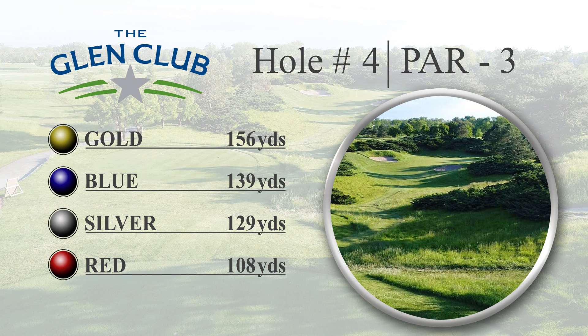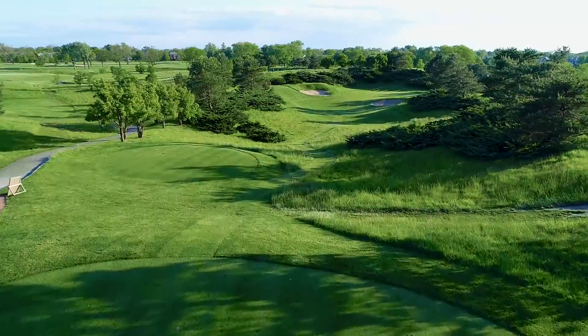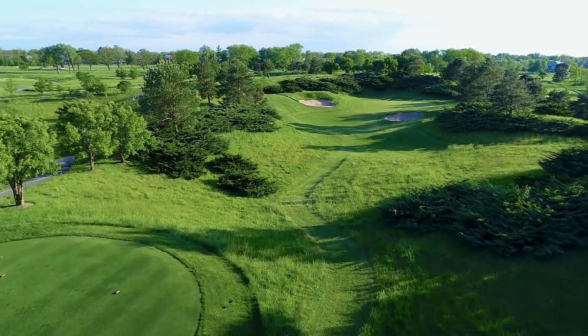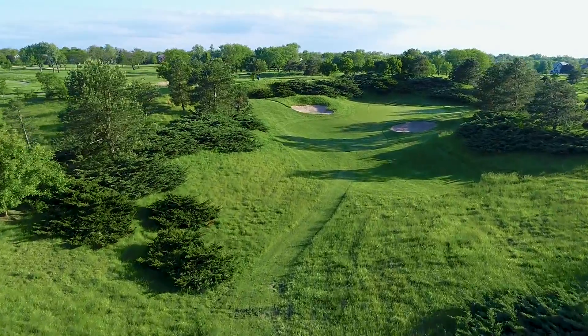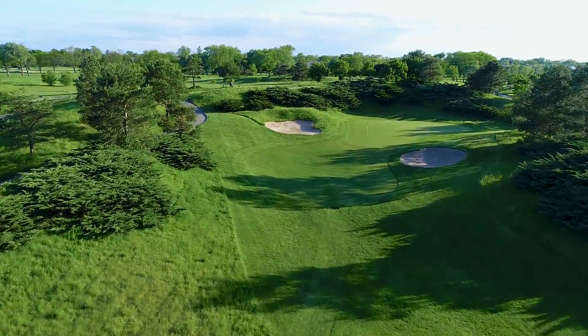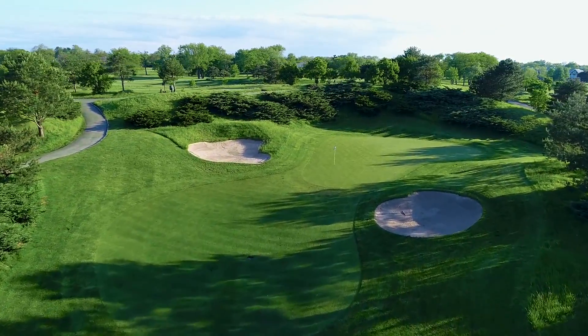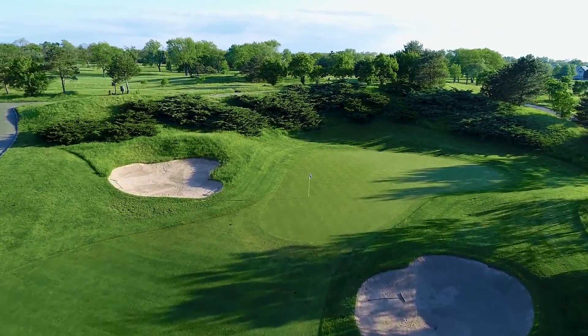The fourth hole is a short but deceiving par three. The tee shot is downhill to a green surrounded by high native grasses. Depending upon the wind, players will be hitting anywhere from a short to mid iron to this undulating green. If the wind is blowing, par is a good score.